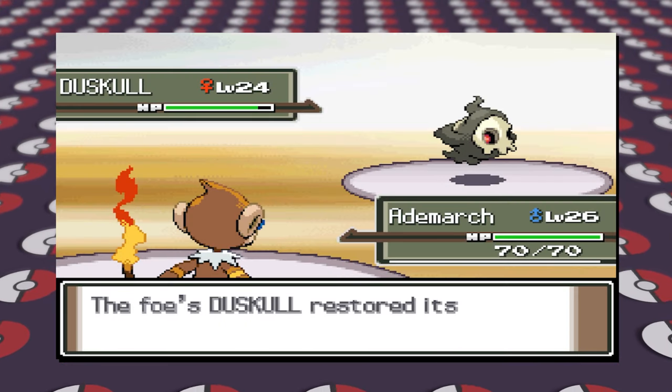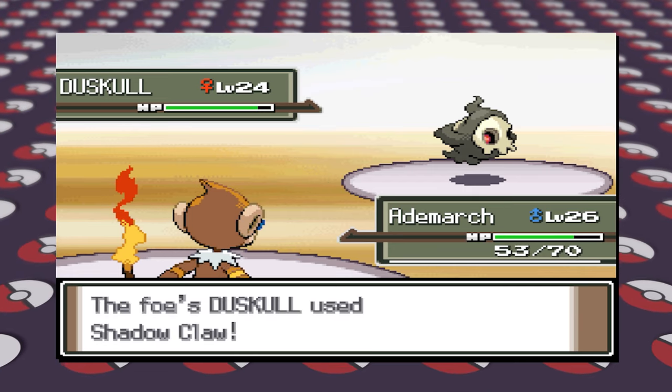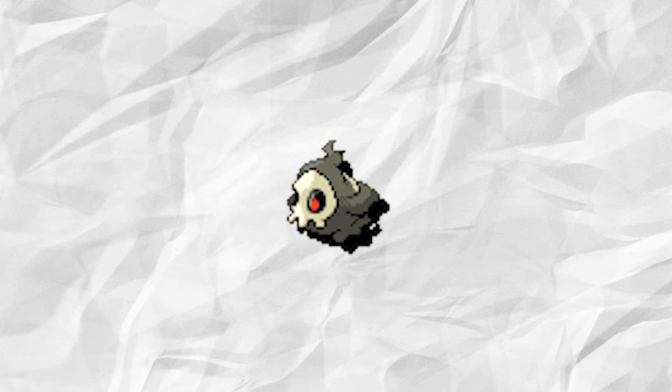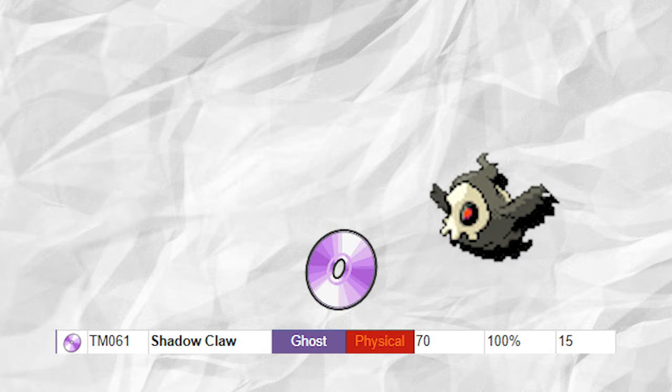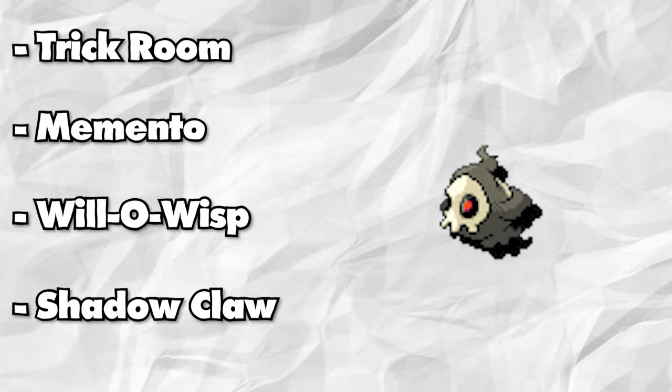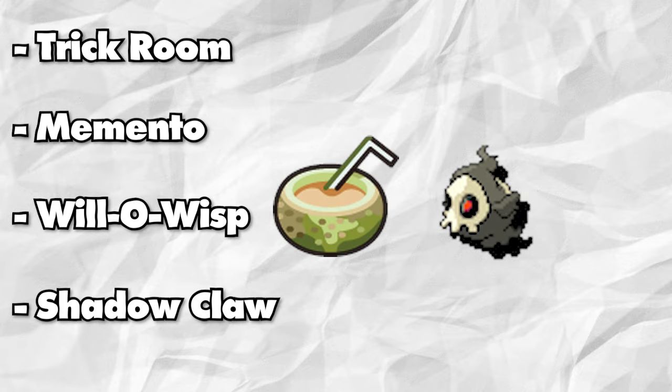I know I said earlier I wasn't going to change any of the Gym Leader's Ace Pokemon, but I truly believe in this case it needs to be done — either it's the Ace or the Shadow Claw TM you get after beating her, and this video is about making them better and more competitive. Fantina will still lead with her Duskull, but its moveset will be better. Duskull now is able to learn Shadow Claw. Its new moveset is Trick Room, Memento, Will-O-Wisp, and Shadow Claw. Trick Room is there so it can set up for the rest of the team, and it will hold Berry Juice since it has low HP.